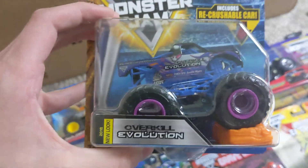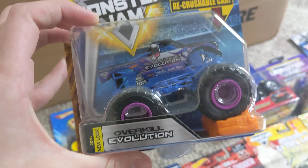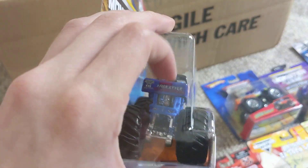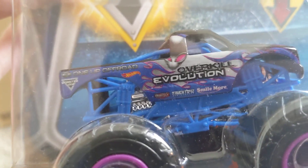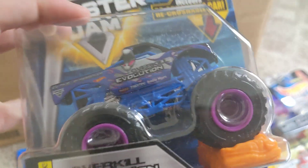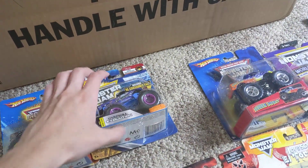Next up, we got the updated Overkill Evolution with the World Finals decal on the tailgate. There were two versions of Overkill Evolution that came out in 2018 when they released it — the regular Overkill Evolution that had the truck toys sponsor on the tailgate and didn't have those blue and purple flames going around the truck. So they re-released an updated version with the Freestyle Champion and updated flame graphics. I decided to keep the updated one mint in the box since I have the 1:24 scale version of it too, and I opened that.